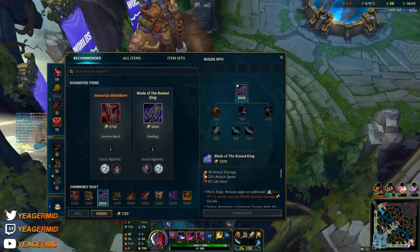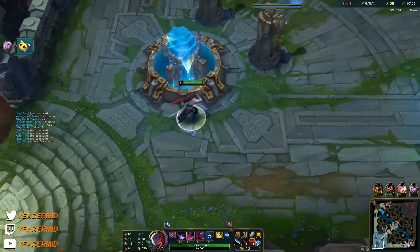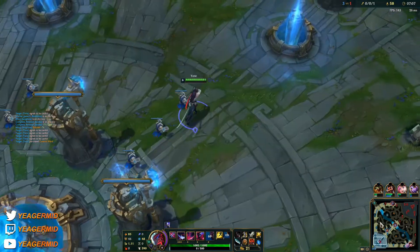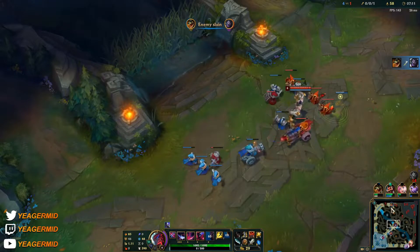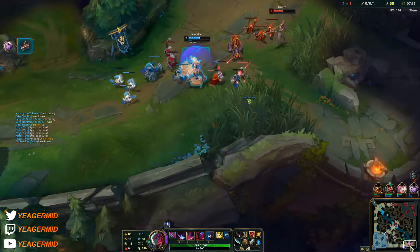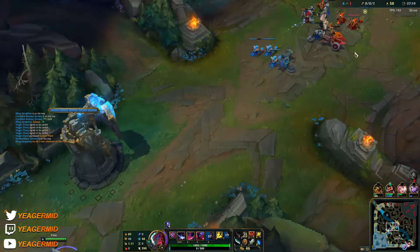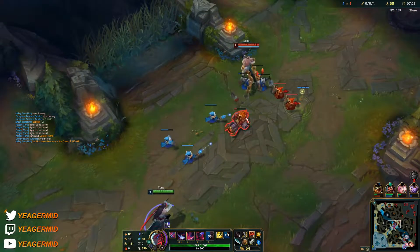I'm going to place a ward here as I reset. He's going to be back in lane before me, so I want to see if he's trying to roam or not. I think Silas might think about cutting bot. That's unfortunate — watch out bot lane, please watch out. I cannot afford to wait for the refillable right now, I need to get back to lane ASAP because my bot lane is low HP. If he shows up they could easily attempt a full dive bot with Silas.